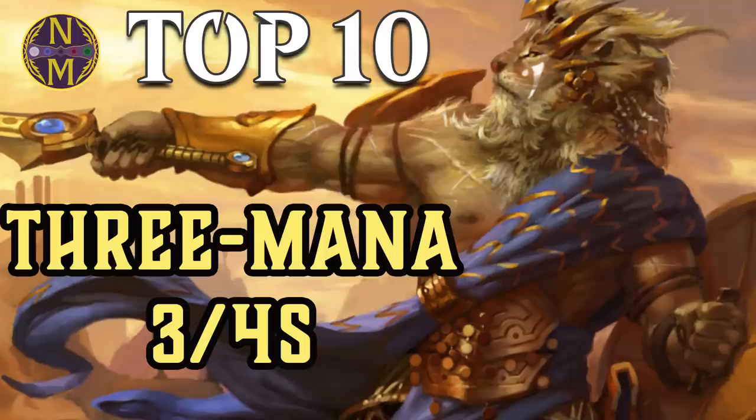So, those are the 10 3-mana 3/4s that have left the biggest impact on competitive Magic. If you want to own any of these efficient creatures, check out the description where you can find a direct Card Kingdom link for each of them. If you want to catch up on past MTG Top 10s, including more on creature stat lines, you should see some playlists on your screen shortly. If you want to make sure you catch future MTG Top 10s, don't forget to subscribe and turn on notifications. And if you want to go the extra mile in supporting the channel, you can go to my merch store, or you can also become a patron or a channel member — you can find those things in the description. Thanks for watching.